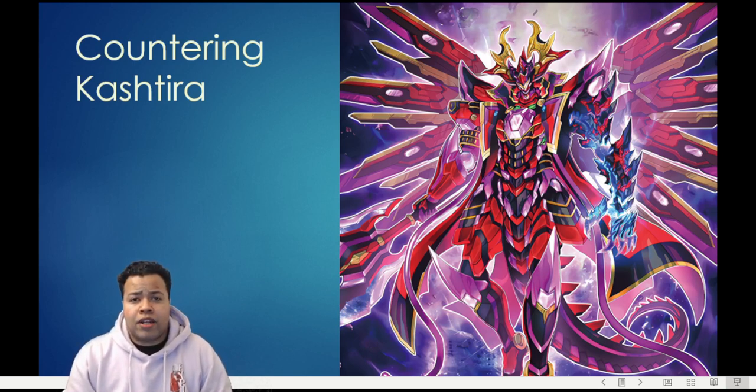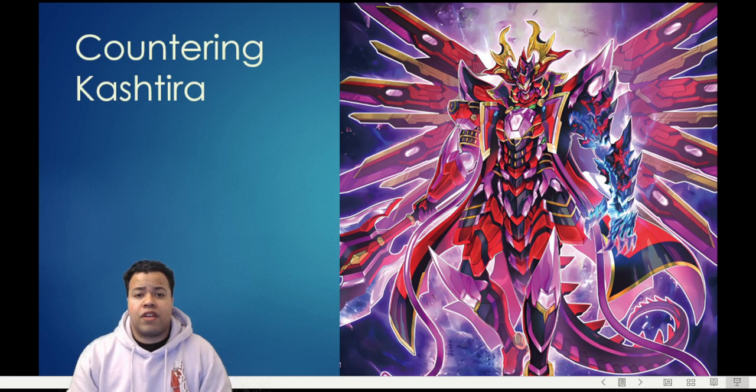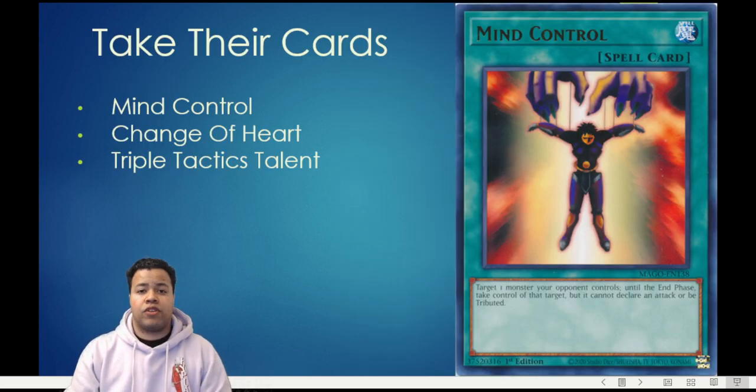With that in mind, I actually sat down and over the last couple of days I've come up with three basic pillars that you want to look at when you're deciding how you want to combat the strategy. This can be applied pretty much to every deck — you just look at the pillars of what the deck does and then you decide which one is the appropriate way to take it apart. So we're going to go right into it, with the first one being to simply take control of their cards.